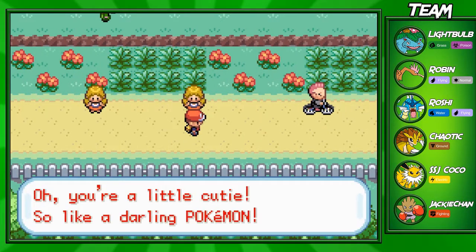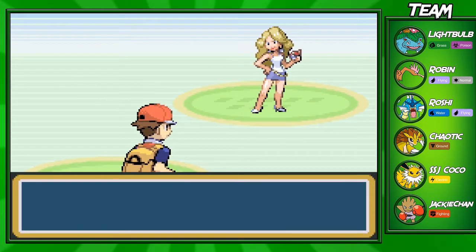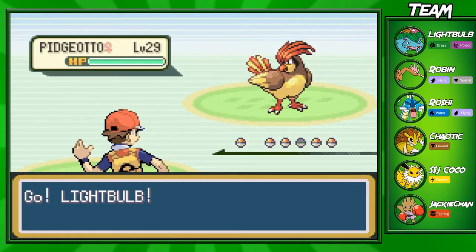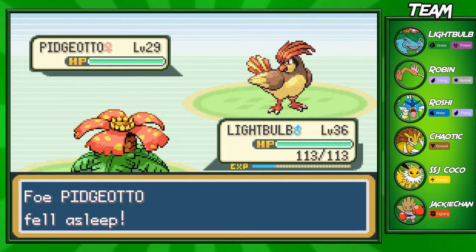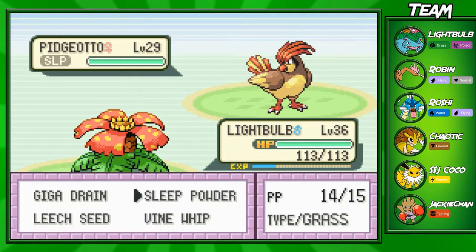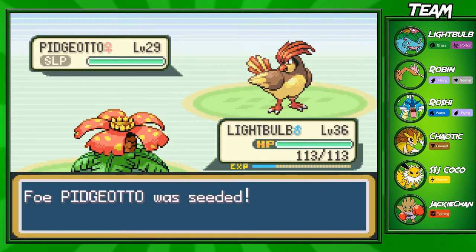I used a Full Restore just to heal his paralysis - you guys might get mad at me for that. But I gotta heal the paralysis because he's already slow enough, and I might as well get some levels on him instead of running back to the Pokemon Center, even though it's probably close. We can buy more Full Restores later on. Let's go ahead and Leech Seed this Pidgeotto and get some health back while it attacks us.